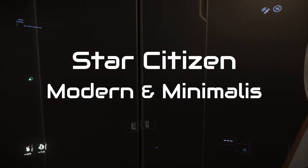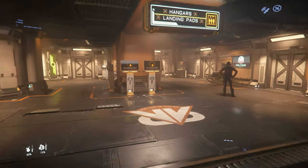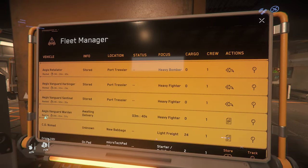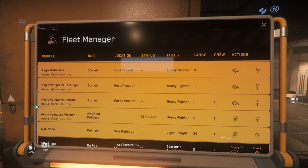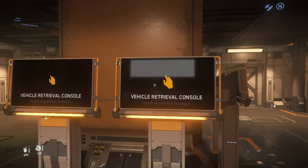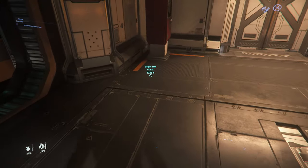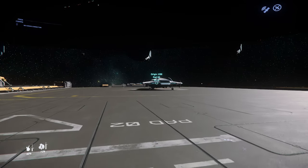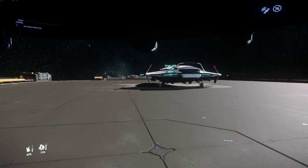Sekarang saya ingin terbangin pesawat dari perusahaan Origin ya. Yang ini saya ingin terbangin Origin 100i. Sekarang saya ingin coba — ini sudah saya aktifkan, saya aktifasi dan itu di pad 2 sekarang. Oke guys, itu dia pesawatnya. Jadi pesawat ini adalah pesawat kecil ya, dari perusahaan Origin.